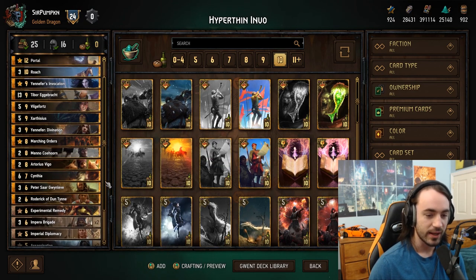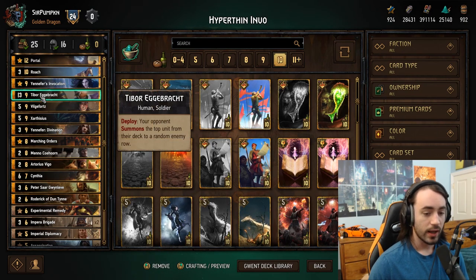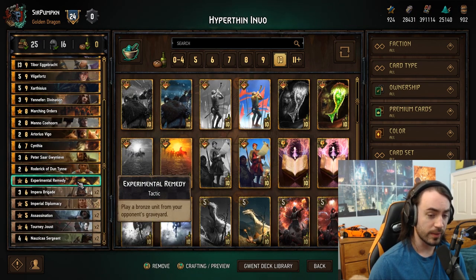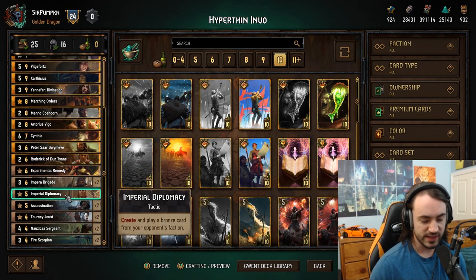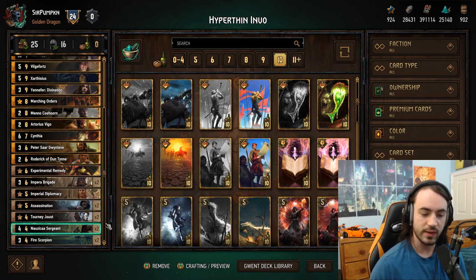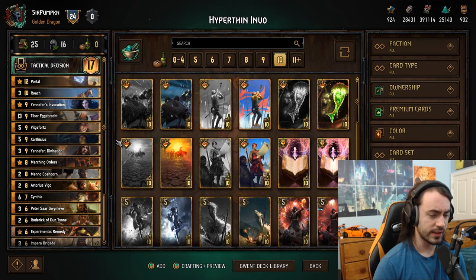If you play T-bor early and your opponent plays Heat Wave, you lose — that's game over. Unless the rest of their deck is complete garbage, you're going to lose because all your big power plays aren't power plays anymore. So don't ever play T-bor early; Heat Wave is a scary card. If you do want to run Golem instead of T-bor, go ahead and upgrade Peter to a Sire. Roderick is for thinning, Experimental Remedy is an okay tactic — you could upgrade to a Sire as well. Brigades for thinning, Diplomacy is a nice tactic, Assassination for removal.